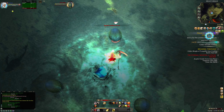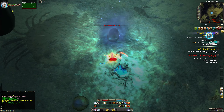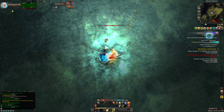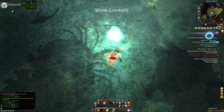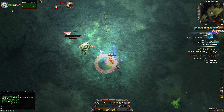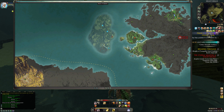Same deal — just spam my ability over there, tab-target the eggs, hit that one in the middle — there it goes. Now kill the boss. That's pretty quick — one done. I'll do one more for you guys, which is over there.